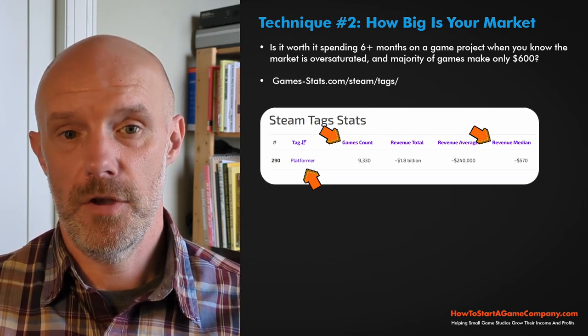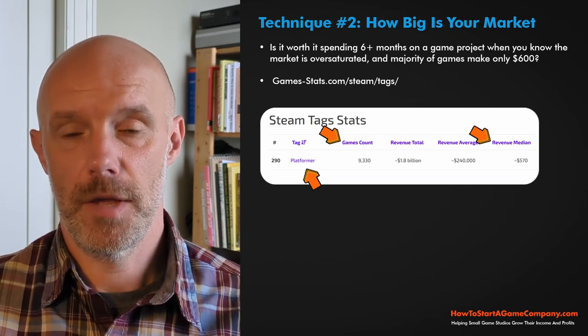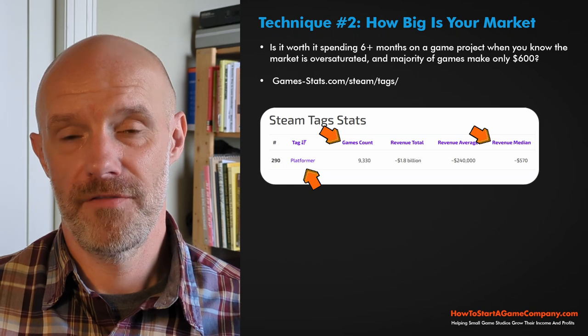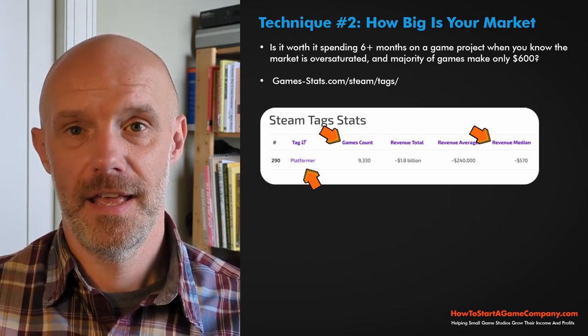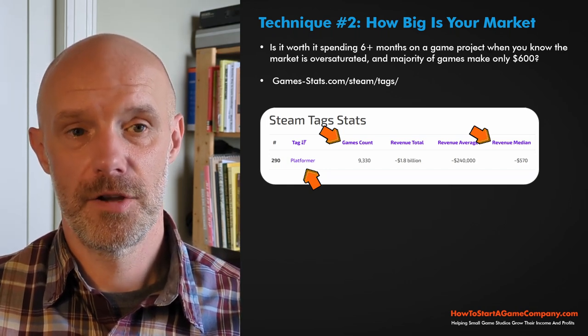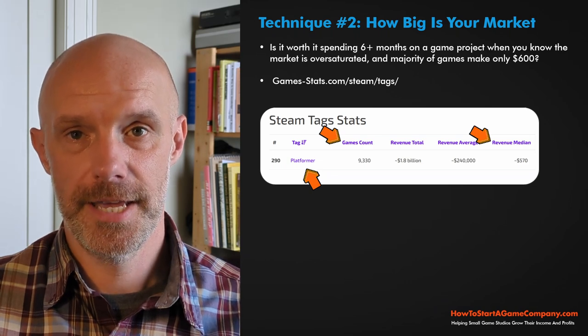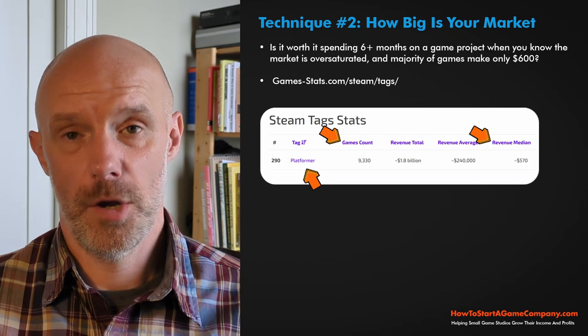I'm not saying your game won't be above the middle of the pack — maybe you're going to make a Hollow Knight and make way more than that. But the odds are, with over 4,000 games released in that genre, I'm not going to be in the high tier. There's so much competition that the genre is so saturated I'll probably end up below the $490.